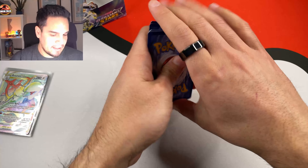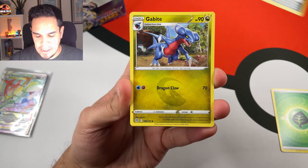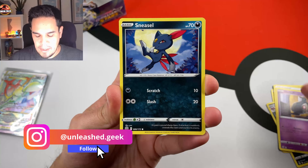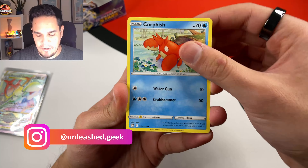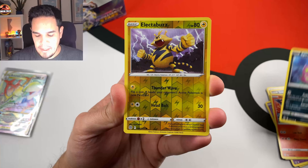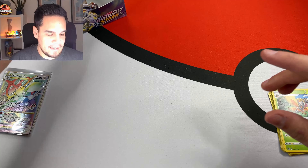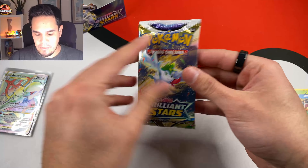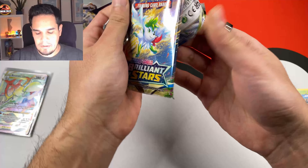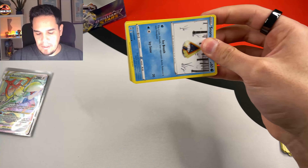Let's start with the first pack of the other half of the box. We have a Grass Energy, a Gavit, Gloria, Duskull, Snizzle, Corpish, Magmar, Spirit Bomb, Electaboss, Anna Mothim — Non-Holographic. Let's go now with the Shaming artwork.